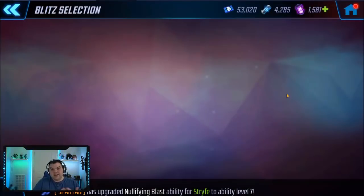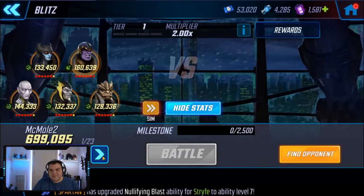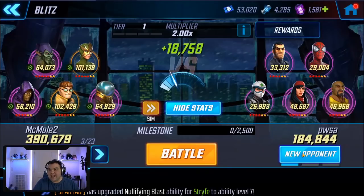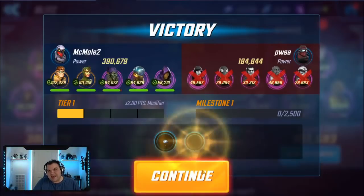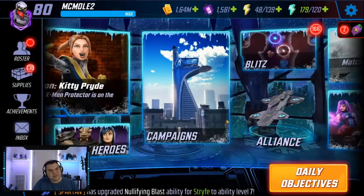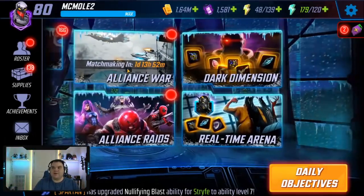Outside of that, Sinister Six with Doc is a very powerful blitz team - one of my better blitz teams in terms of power and I very rarely lose with this team in blitz sim. They're just that good. They will not let you down in blitz sim.